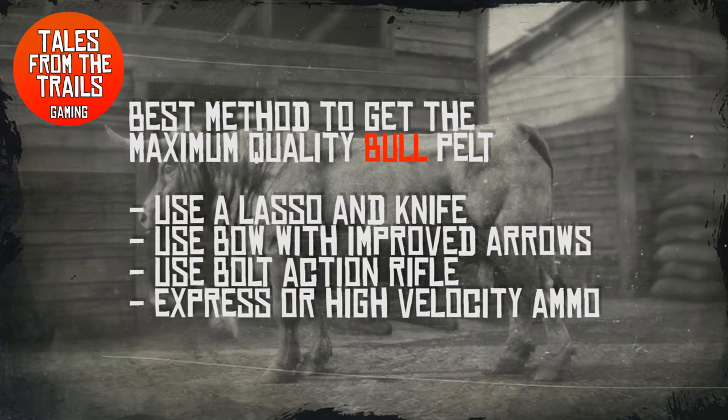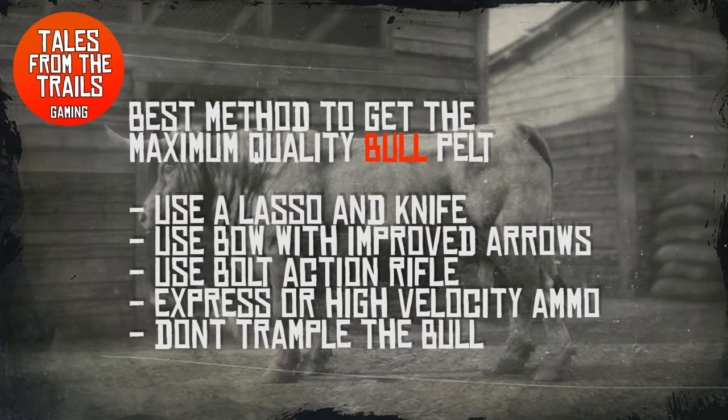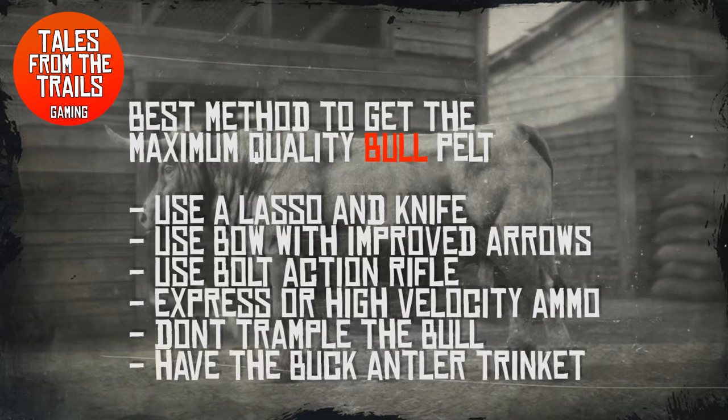It's also important not to trample on the bull when it is on the ground because this can ruin or deteriorate the hide as well. Having the buck antler trinket may also reduce damage to the pelt.